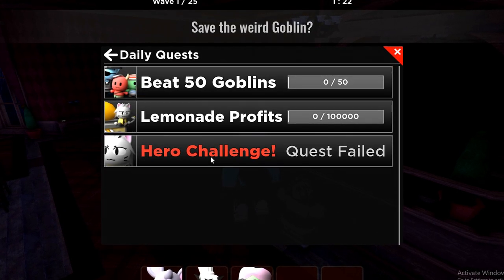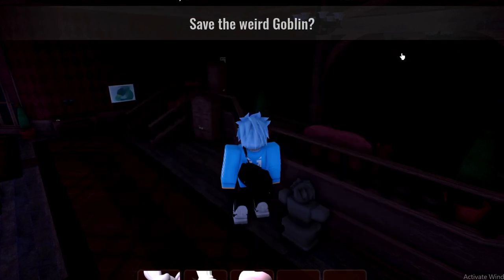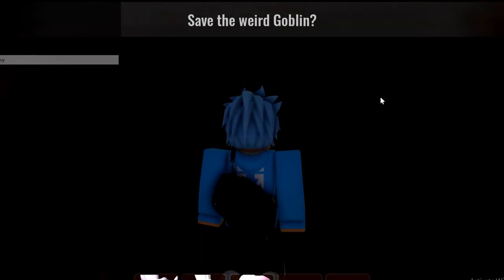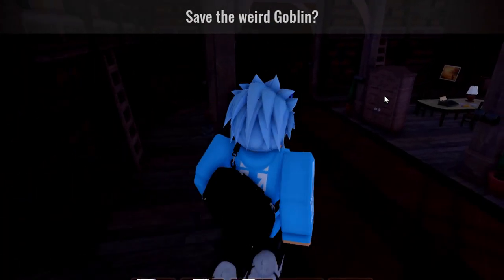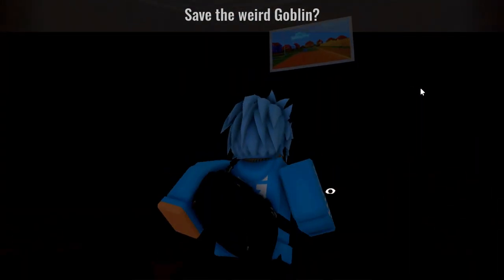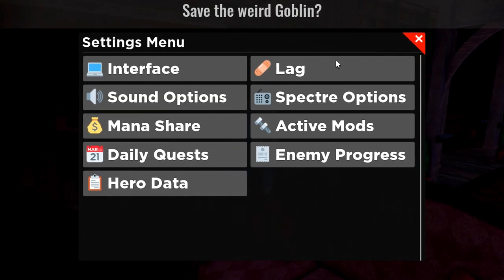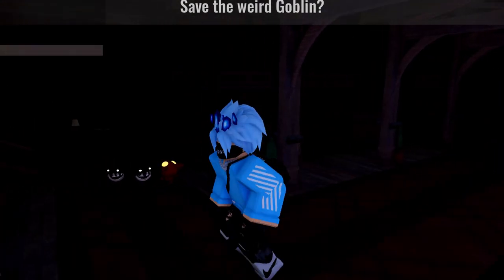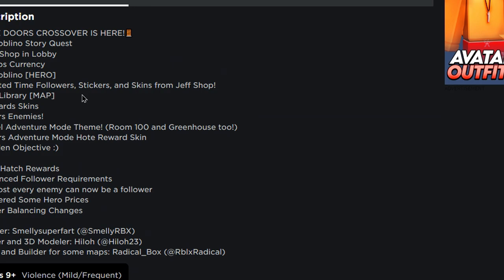I want to leave but it says quest failed — why can't we leave? Hopefully we don't get jump scared. It looks like we do need to go to a full game to actually redeem these codes, so that's what we're going to do right now.